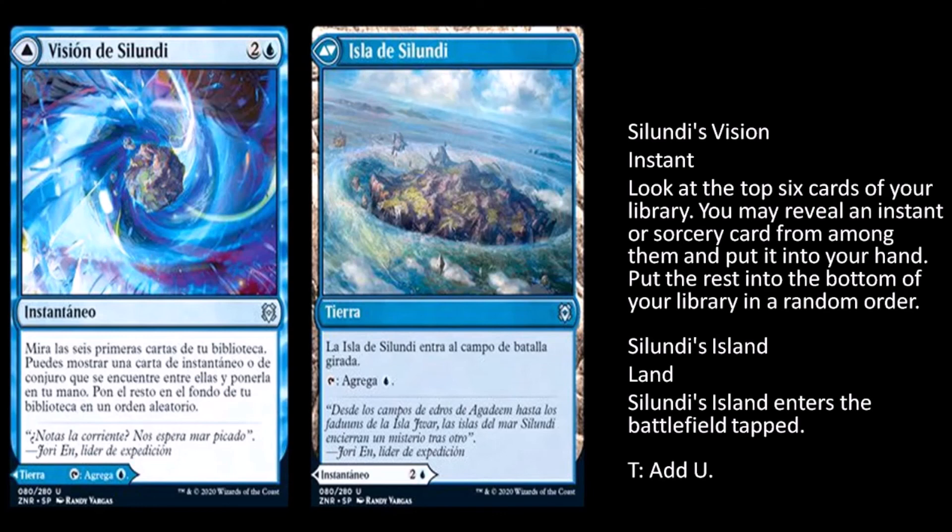Selu'n's — whatever — Vision: two generic and a blue for an instant. Look at the top six cards of your library, you may reveal an instant or sorcery card from among them and put it into your hand, put the rest on the bottom of your library in random order. Six cards is pretty good for three mana, but you can only choose one card out of six for three mana, so I don't like that. The other side is a tap land that taps for blue. There are some instances in standard where you can copy this and possibly do it twice in a row, and that might be worth it for three mana.